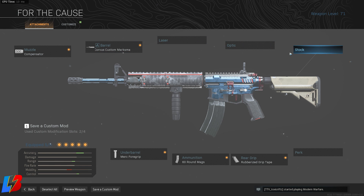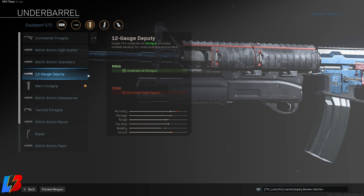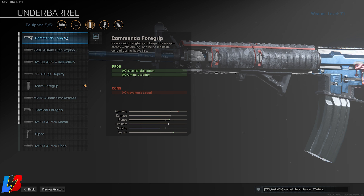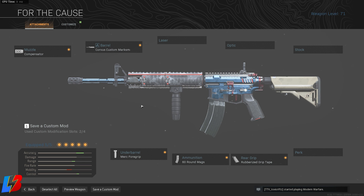We're going to skip lasers and optics — the M4A1 has a pretty good iron sight. For the underbarrel we're going with the Merc foregrip, giving us accuracy, range, and control. I also like that it gives a little bit of hip fire. This weapon is pretty good at close range, and the Merc foregrip helps control that vertical recoil. The other options would be the Commando or Ranger foregrip, but overall the Merc is the best choice here.